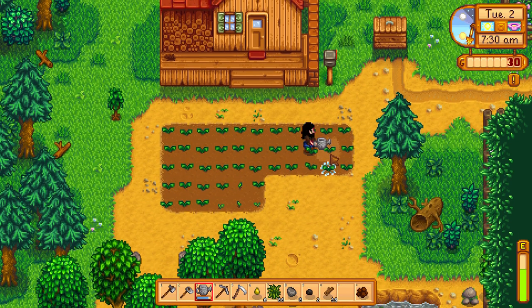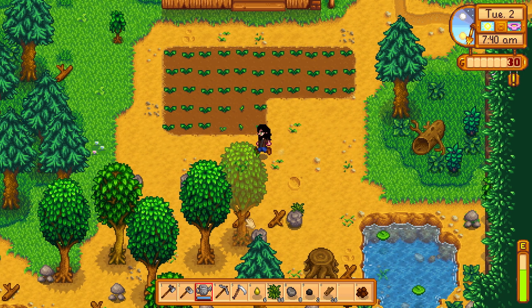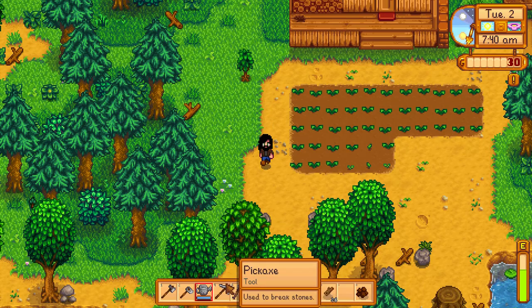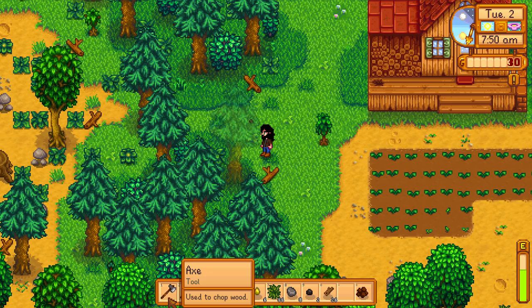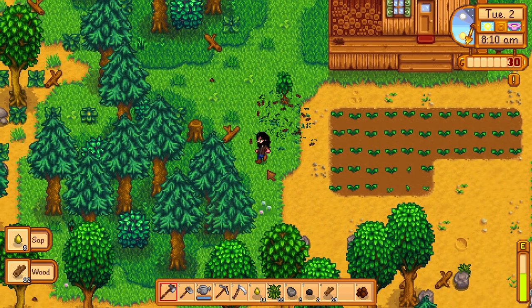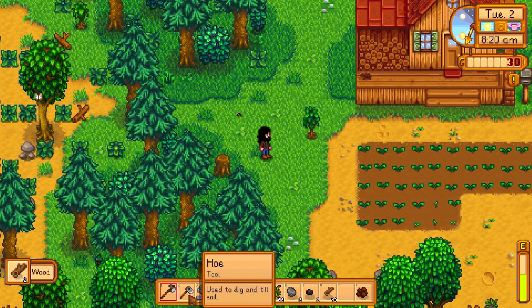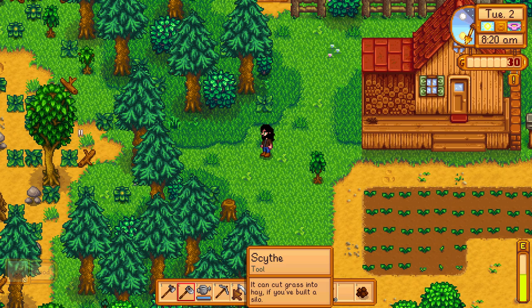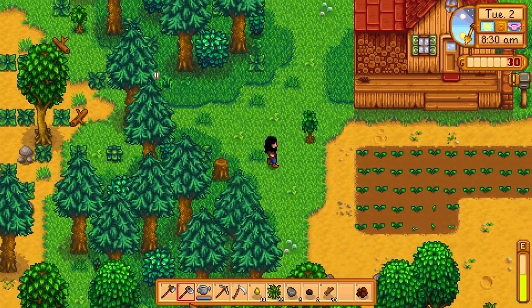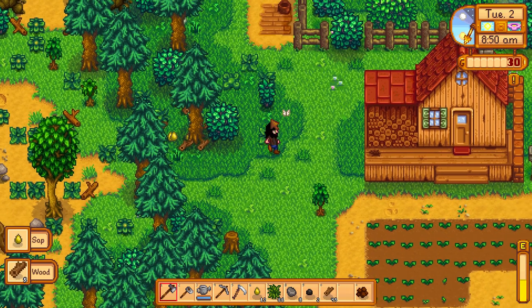This is nice, I remember this. Let's fill up our water can. Let's see about making ourselves a chest so we can store some of the gubbins we've got on us, like this sap and whatnot. For that we're going to need to fell ourselves another tree - we need 50 wood for a chest. Sorry tree, you will grow back, I just need your resources. Oh no, I accidentally killed a growing tree - we don't want to do that again. Right, we'll make the chest and then we'll see if we can go to the beach and meet Willy for the fishing rod.